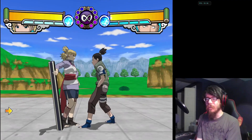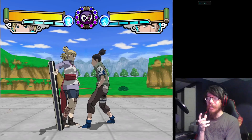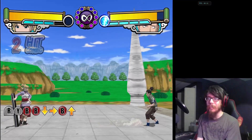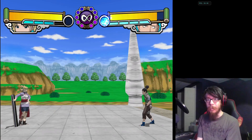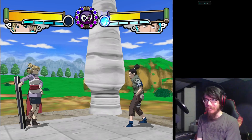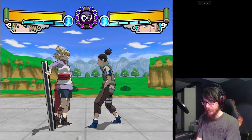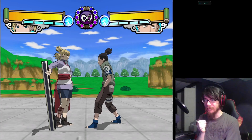The first use of your meter is the Y-cancel. Y is the throw button, but if you launch the opponent into the air, you can press Y to roam-cancel for 25% of your chakra to keep the combo going. This lets you get near-infinites, although there is gravity scaling in play. This game does have true infinites, but that's offset by the substitution mechanic.